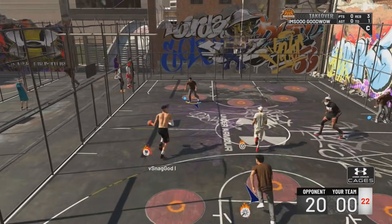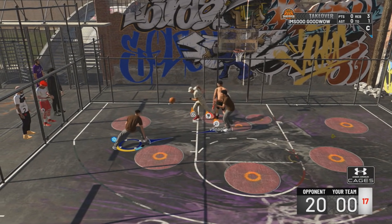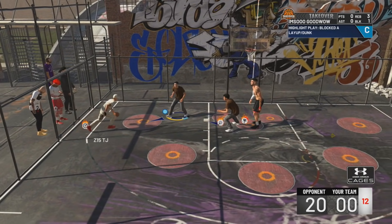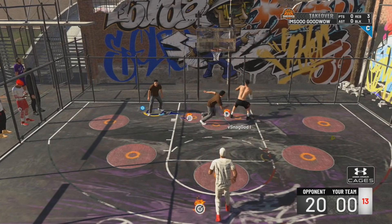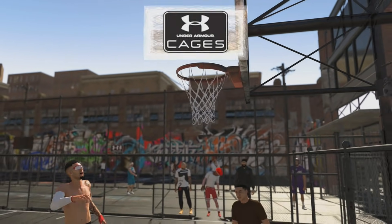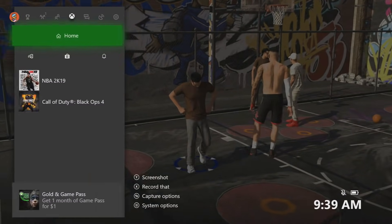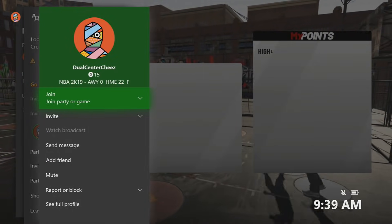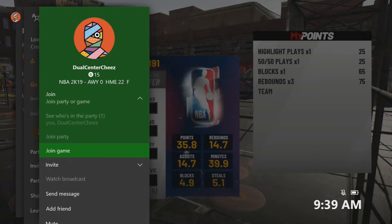As you can see, we're losing 20 to 0 in this Cages game and I had no badges. I let them score 20 points in a row — I'm just going to let them score so this game can end. When this game ends, you want to make sure that you are hovering over your gamertag and you want to join yourself. I went to my card, I went to join, and I'm hovering over join game — but I'm not hitting it yet.